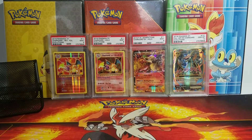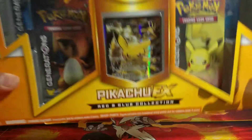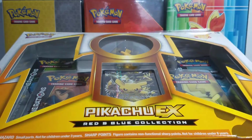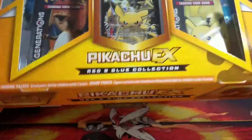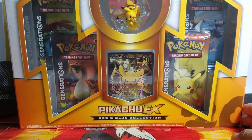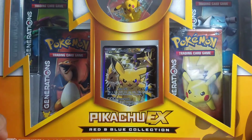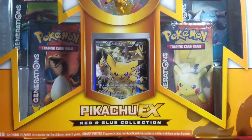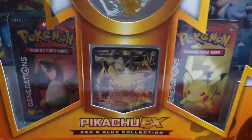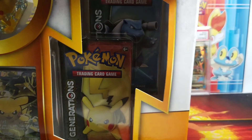What is up Pokemon fans, welcome back to another Pokemon opening! Today we have got this Pikachu EX red and blue collection box — it is still sealed. I couldn't find Charizard, Blastoise, or Venusaur, so I have to go with this one. It's Generations, but I wanted this one for the figure. Let's just go right into this.